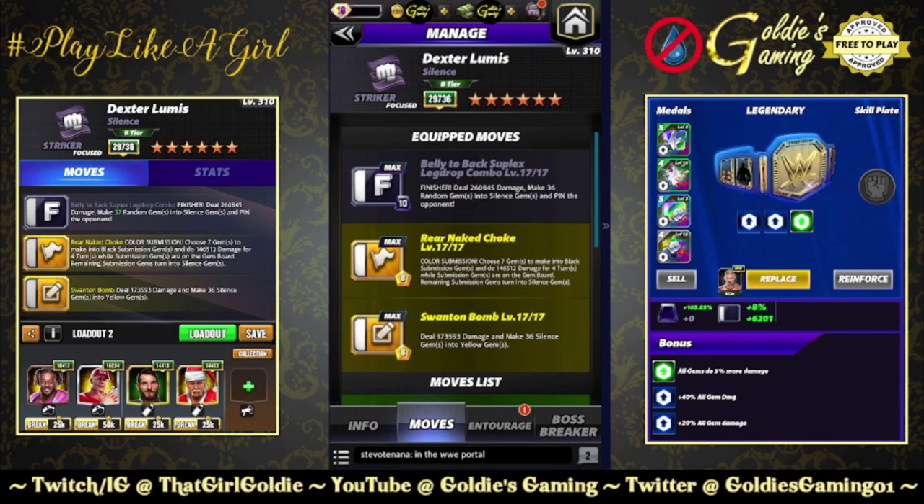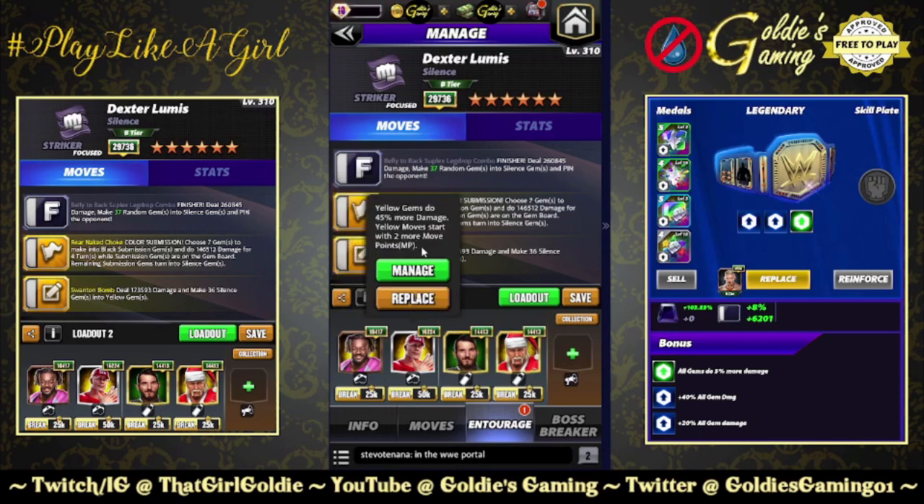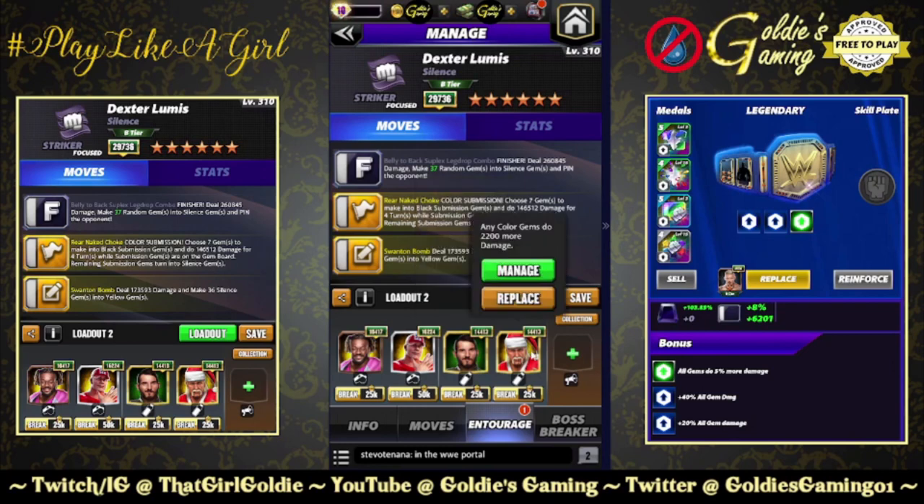Make 36 random gems into silence gems and pin the opponent. Running that with the rear naked choke, 8 MP color submission — choose 7 gems to make into black submission gems and do 146,512 damage for four turns while submission gems are on the gem board. Remaining submission gems turn into silence gems. And yellow: the swanton bomb, 8 MP — deal 173,593 damage and make 36 silence gems into yellow gems. So the submission loads the finisher, the silence gems get converted into yellow gems, and everything loads back up. Entourage: Kofi for yellow MP, Showboat Sina at 16k giving plus 2 yellow MP and 45% damage to yellow gems, Gargano for 15% more damage to silence gems and an extra silence gem, keeping Santa Hogan.